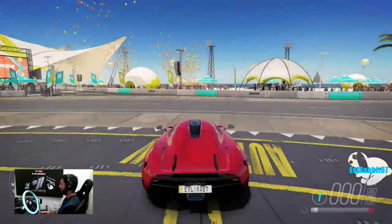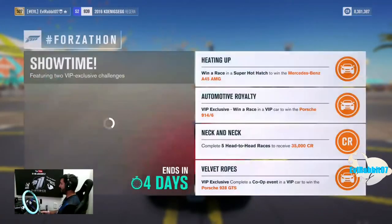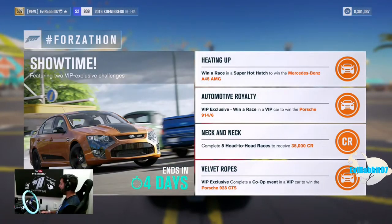The Forzathon challenges are: win a race in a super hot hatch, win a Mercedes-Benz AMG, win a race in a VIP car to win a Porsche 914/6, complete five head-to-head races, and complete a co-op event via VIP car to win the Porsche 928 GTS. I'm gonna have to find a co-op partner to complete that last challenge.